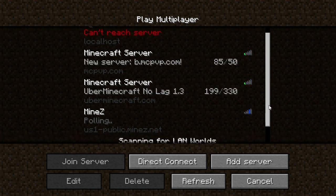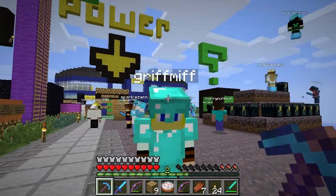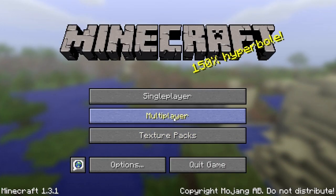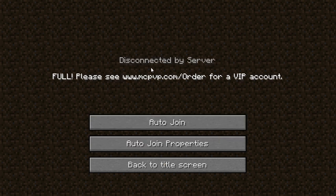Now if I connect to this server it should be fine. So this server is fine — this is what normally happens. But say you connect to this server — logging in, it may take a while, my connection is a little slow today. But yeah, I just got disconnected by server. This is because it's full.